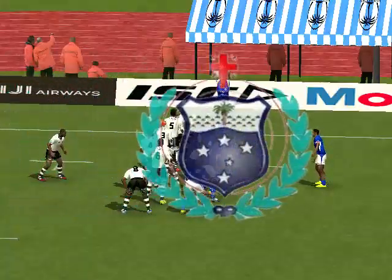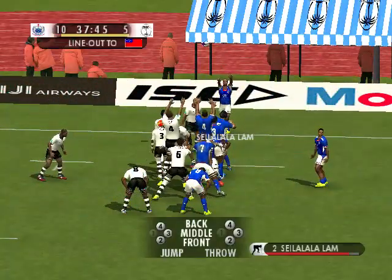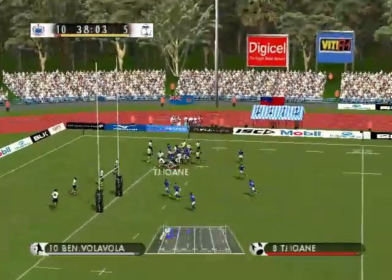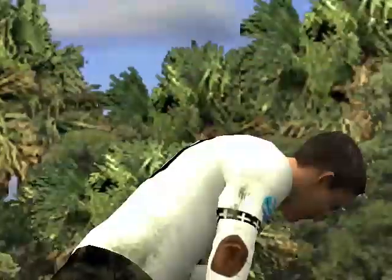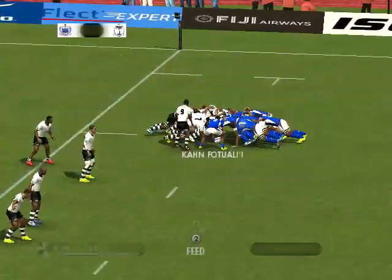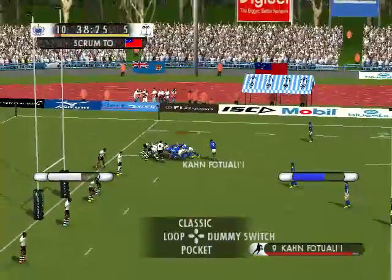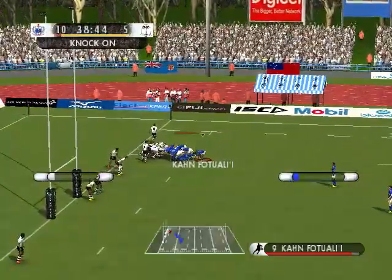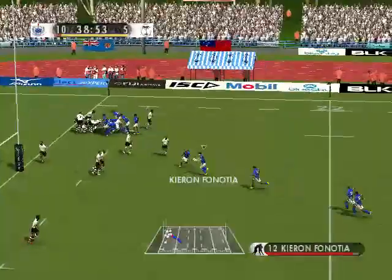Good position for a line-out throw here. They can really put pressure... There's the throw. Completely cleaned out. And that's it. It's a scrum. And there you see the signal knocked on. We'll have a scrum. They've got their own ball. Good, solid, strong. They now lead by five.